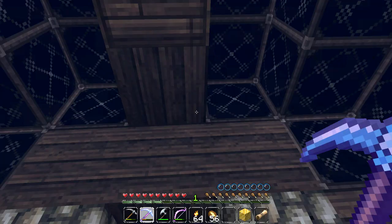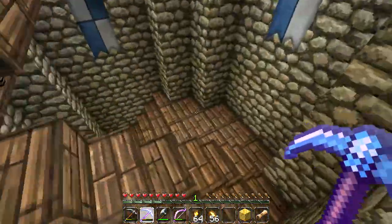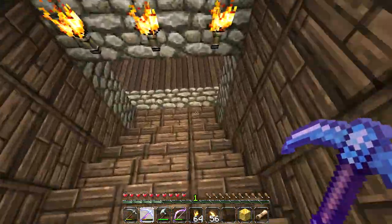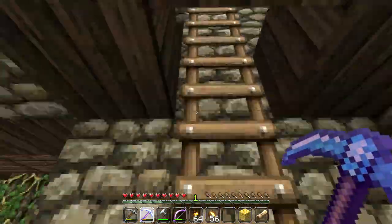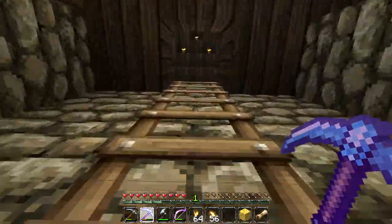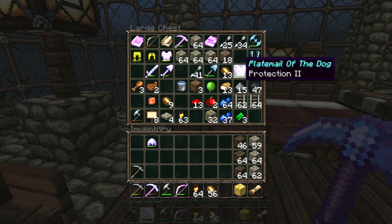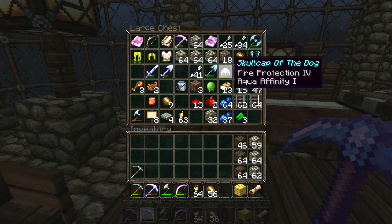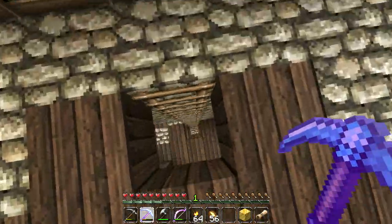I'm not entirely sure what aqua affinity does — maybe it lets you swim faster. It's only aqua affinity one so it can't be having that big of an effect. However, we did get fire protection four, which is amazing. That means the Skullcap of the Dog and the Slippers of the Dog both have fire protection four — we're going to basically be completely fire immune!